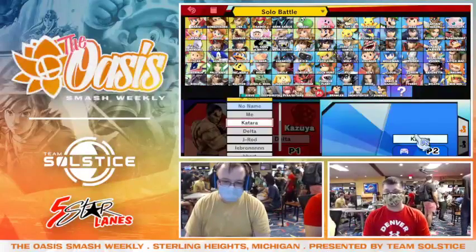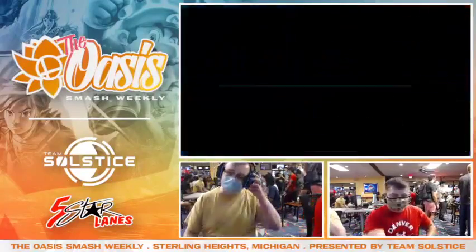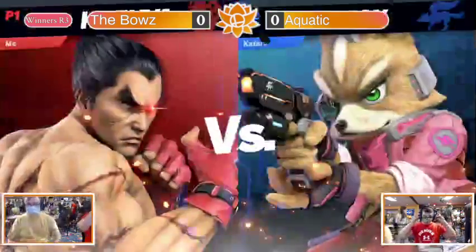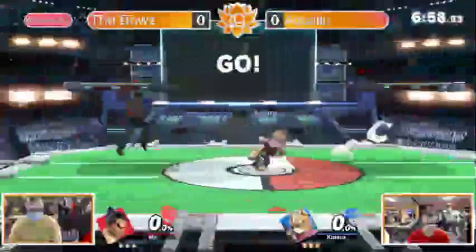I'm keeping it real with everybody — I don't know the names of half of his moves. I know what moves he does though. I know they'll go for a grab and do a stun, and then after it's done, depending on the situation, you could do nair, you could up-B, and if you're underneath the platform you can jump on the platform and air dodge onto it and then tech chase.